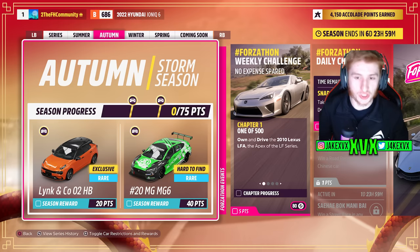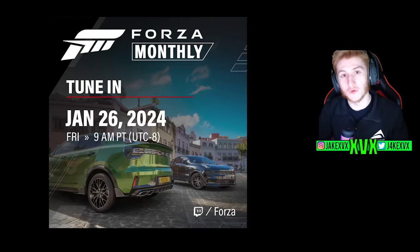The second week, which is autumn, for 20 points you can get the next new car — the Lincoln Co. 02 hatchback, the third new car — and for 40 points the MG MG6. The Lincoln Co. that is the new car this week is not the Lincoln Co. that is in the Forza Monthly thumbnail. We actually got more than one Lincoln Co. in this update — more on that later.